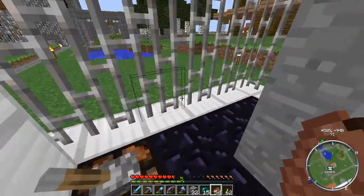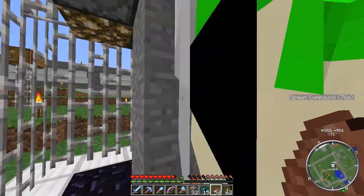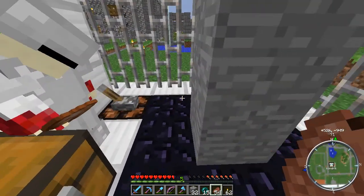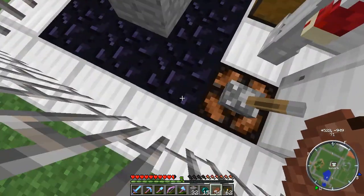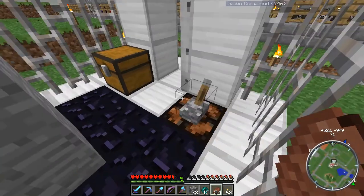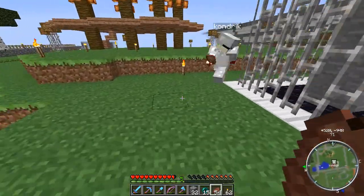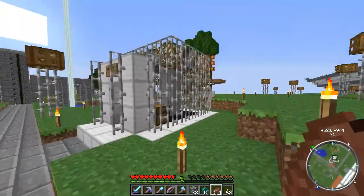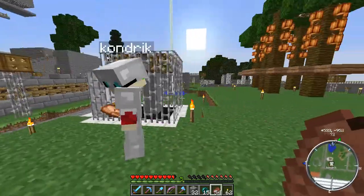Down in here, this is a cobblestone or smooth stone generator. Caleb, another guy on the server, put this together, and I have not been curious enough to look down there. I have a pretty good idea of how it probably works. He didn't leave access to this thing either. The thing with those is you can break them very easily. So I'm just going to leave that alone and just let magic be magic.